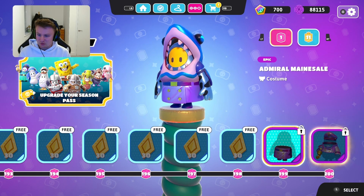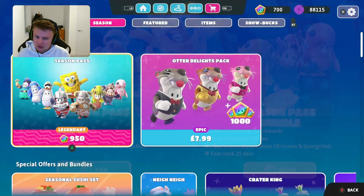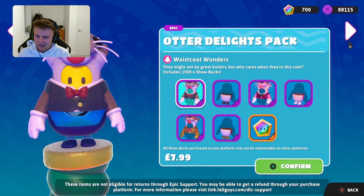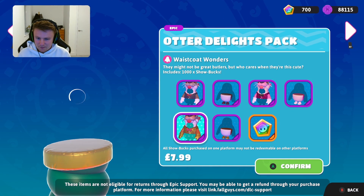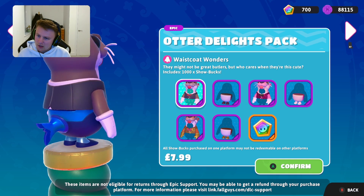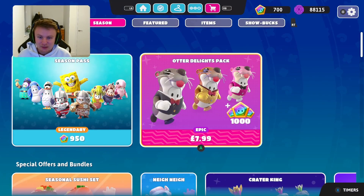You'll be on at least 100 crowns for this season, maybe even a thousand. So we'll take a quick look now into the shop. They've got the legendary season pass, which is what we've just been through, and then you've got the otters delight pack. These are the otters we saw earlier — very cool little costumes. You can get a pink otter, a brown otter, and then a sort of grey brown otter — three different costumes you can get from the otter delights pack.